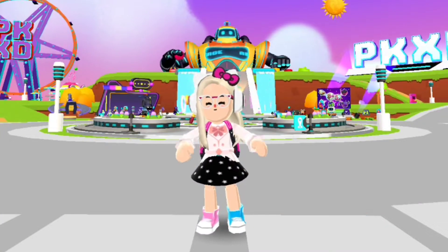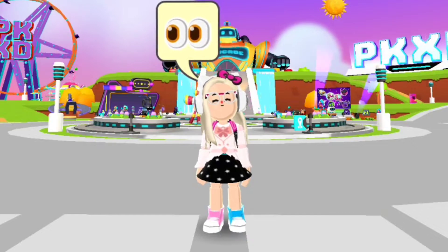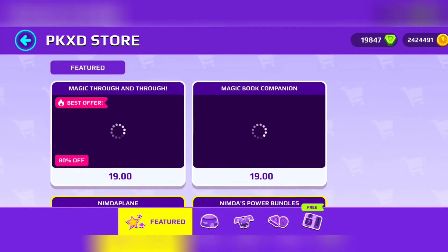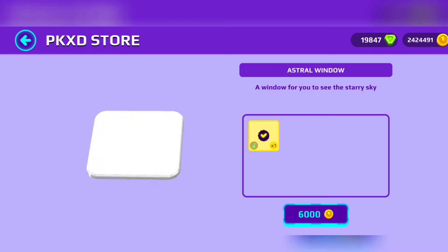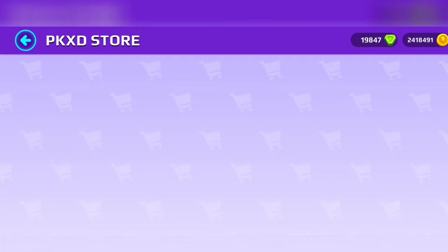Hey everyone, the new update has finally arrived. Let's go and check. What's the name of the store? Oh my goodness, wow, look guys, this is the new item's pack. This Magic with Style pack is looking cool. You can buy this using real money or using coins — it's awesome, right?